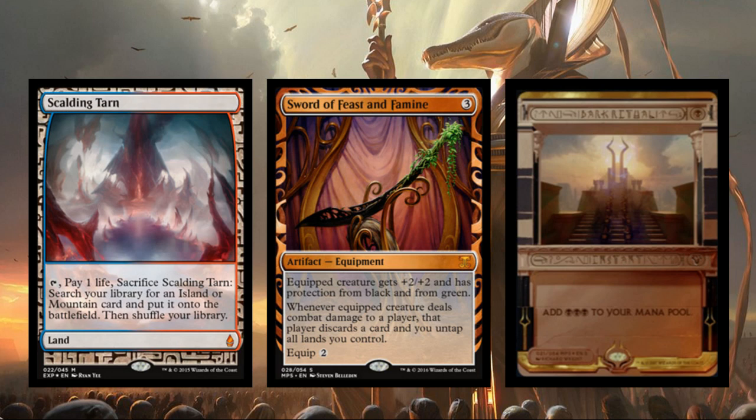The cards we're going to go over today are the invocations, or the masterpieces of the set — the fifth rarity, if you will, the chase cards, the super shiny ultra rare cards. What you see in front of you is kind of the evolution, as we'll call it, of these masterpiece cards.